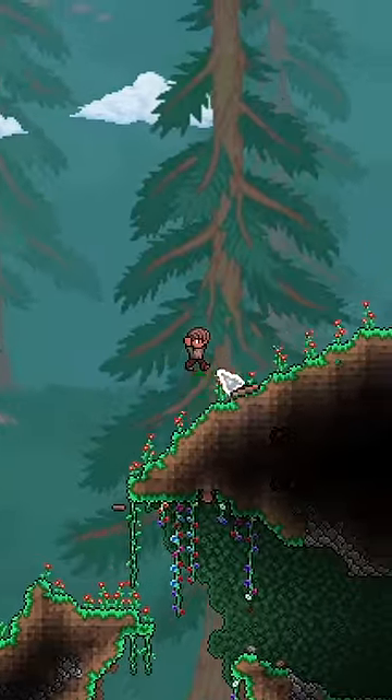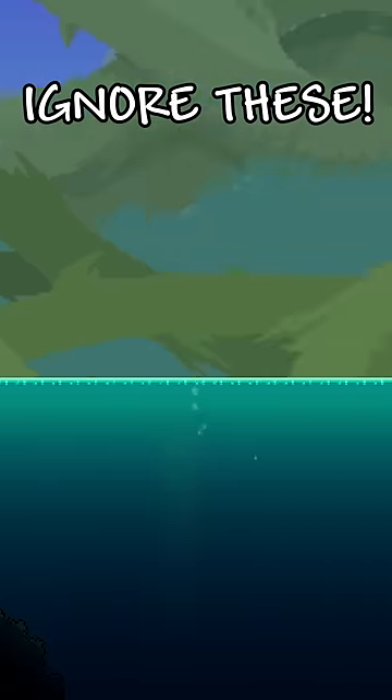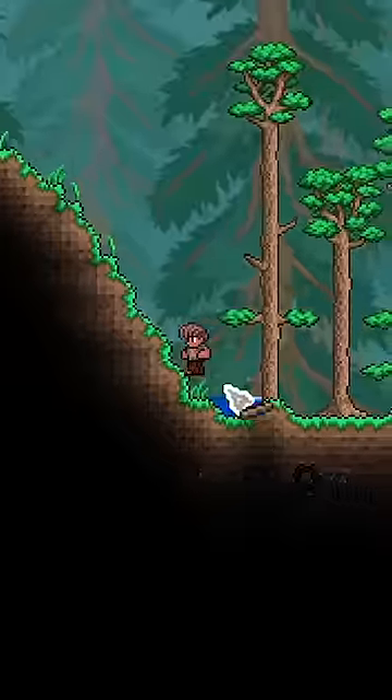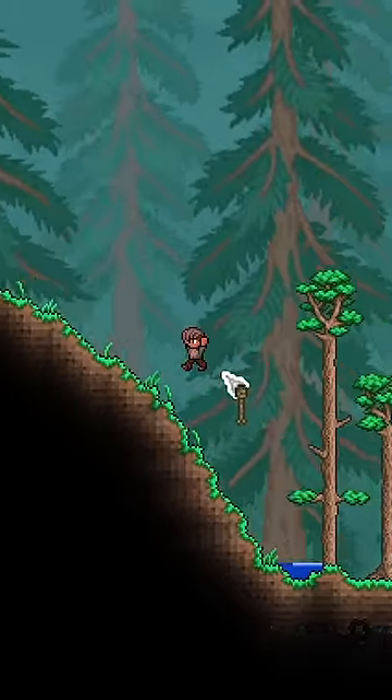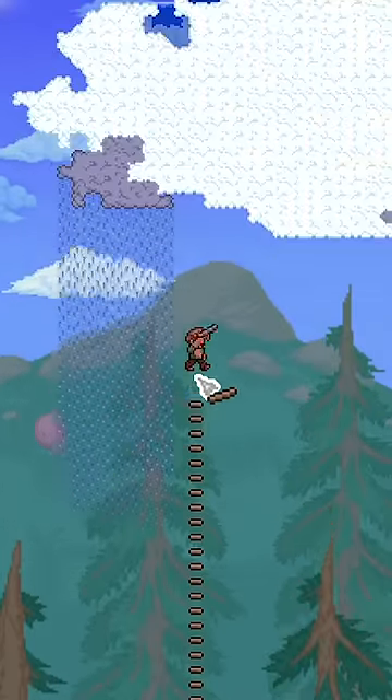Just boot up your game and travel across your world until you see unnatural-looking puddles on the surface. Ignore natural-looking lakes because these don't necessarily indicate anything. Once you've found the unnatural water spawn like the one here, there's a very good chance that you're standing directly underneath the skyland. From there, just rope a platform up and enjoy knowing that.